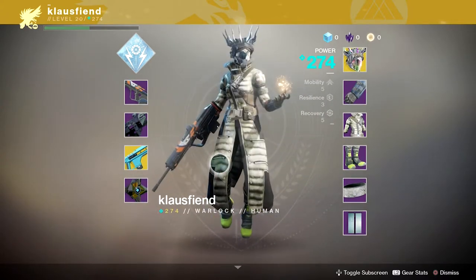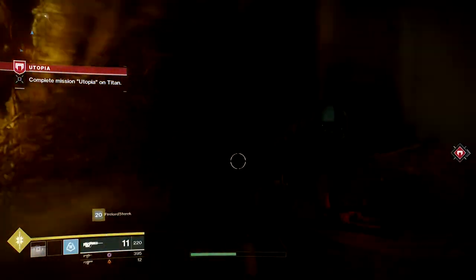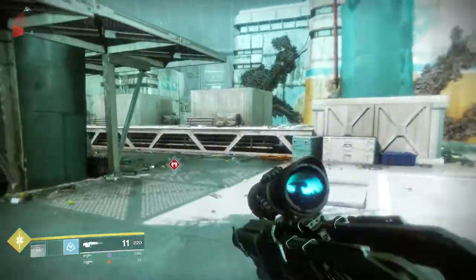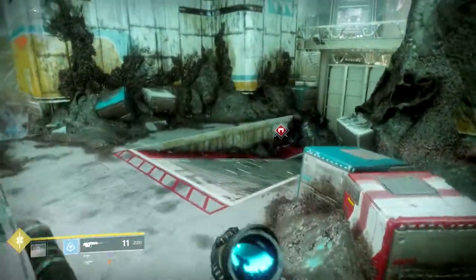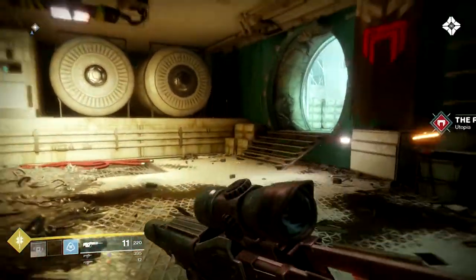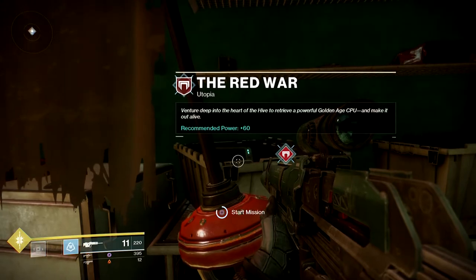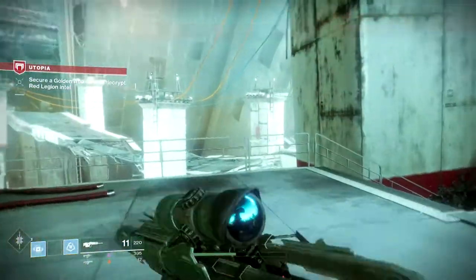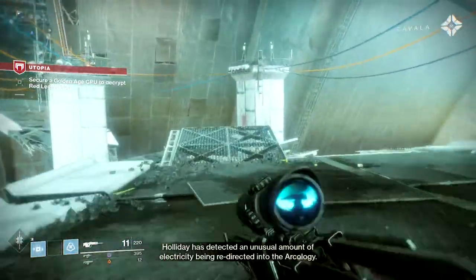Each class has very different lore backing them. Titans are all about defending and protecting — they are the wall, the shield that stands before the storm. Hunters are scouts; they go out on dangerous missions under the cloak of darkness, being the city's eyes and ears. Warlocks are the strategists and lore masters — they study the light, take information from enemies, and craft spells to gain power.